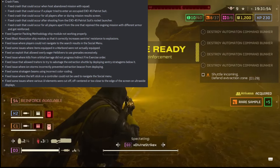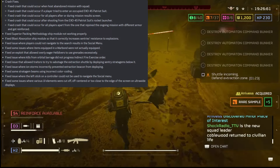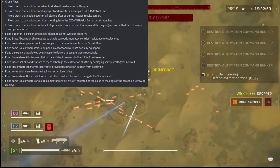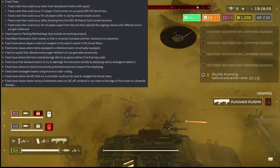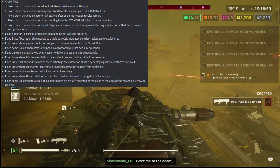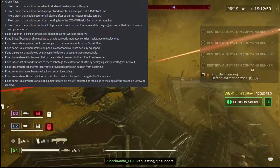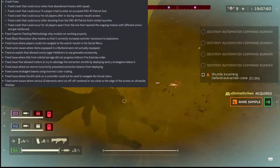Fixed superior packing methodology ship module not working properly. Fixed blast absorption ship module so it correctly increases sentry resistance to explosions — wait, our sentries weren't even being buffed by that this whole time? Fixed issues where players could not navigate to search results in the social menu. Fixed issues where items equipped in a War Bond were not actually equipped.